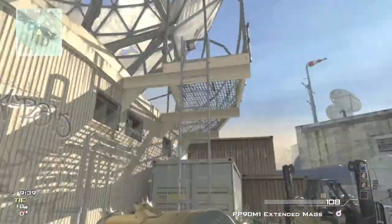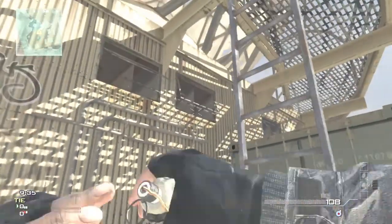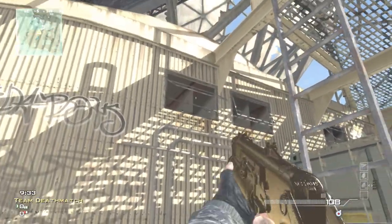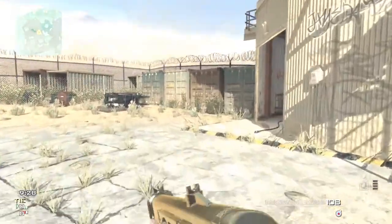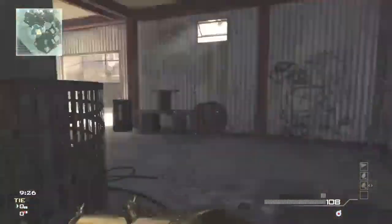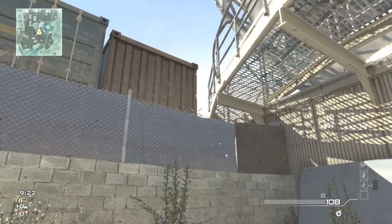Right here is a pretty good spot — you can throw them through there. You can throw some through these little windows into the dome, and you can do it from the other side too — throw them right there. So you can try to come out of that entrance from the other side. If you can get here quick enough, you can throw them through these windows.